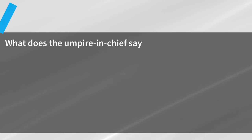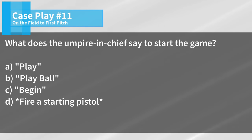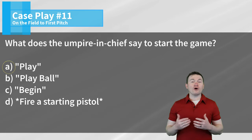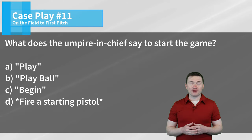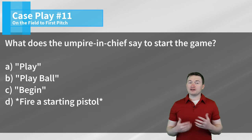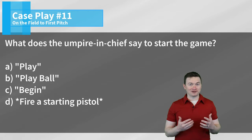Case play number eleven: What does the umpire chief say to start the game? Is it play, play ball, begin, or fire a starting pistol? The correct answer is A. By rule, we always say play to put the ball in play. We don't say play ball or begin, and we definitely don't use a starting pistol to start the game.